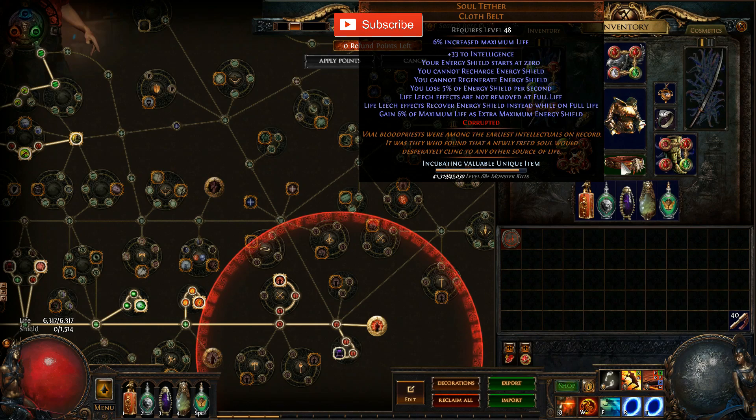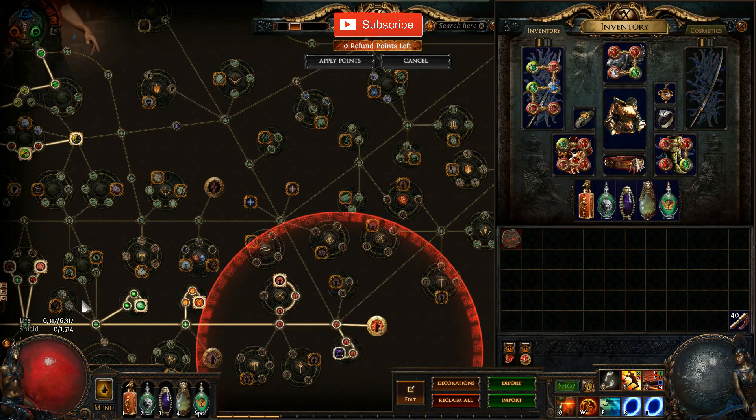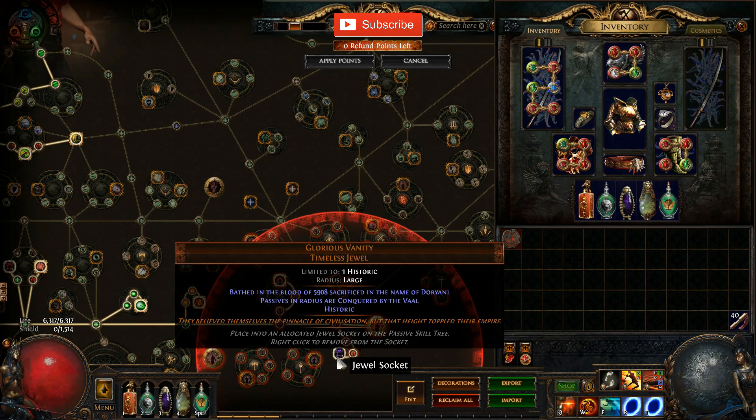The belt also gives you 'gain 6% of maximum life as extra maximum energy shield.' What it does is calculate from your life and gives you 6% of your life as energy shield. It's not very much on its own, but together with the combination of our timeless jewel which we have down here, it scales very well.